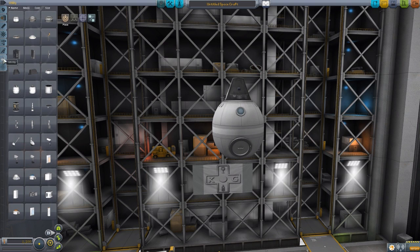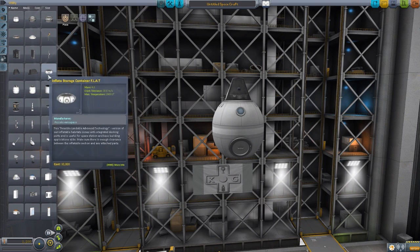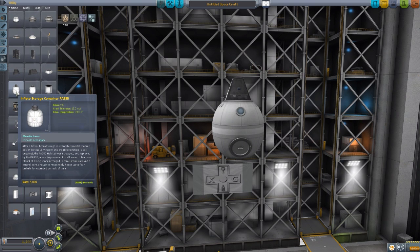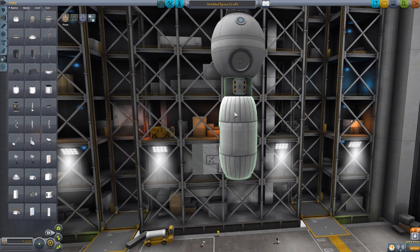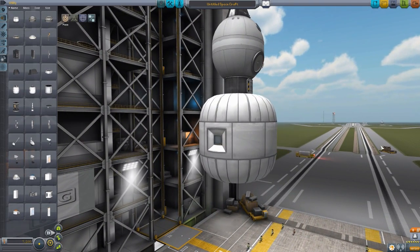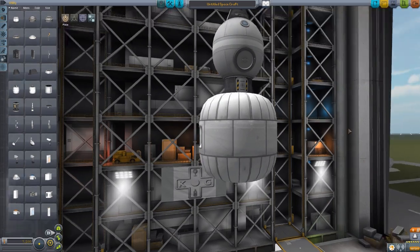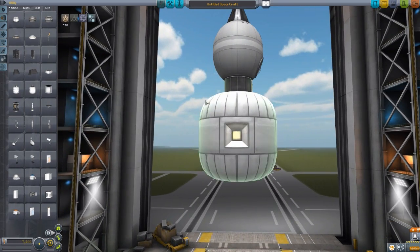Everything else in this mod after the command pod is down in the utility section, and we start off with some of the habitat modules. Let's start with the inflatable storage container PA330. We can pop it down here and right-click to deploy, and it inflates beautifully. This is what I love about this pack - you can launch stuff in a more streamlined way by having it deflated, and then once you're in space, inflate it out so you have a much larger area for your Kerbals to move around in.